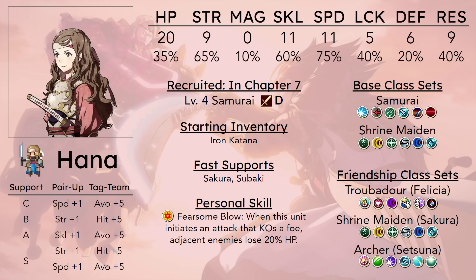Hana is another one of the first units that you get in Birthright, joining at the start of Chapter 7. She is one of the most available units in the entire game, which is normally a pretty good thing, and for her it actually is. Unlike Tsubaki, it is actually pretty easy to train her in the earlier maps because there's a lot of axe and bow guys, and she does get Weapon Triangle advantage over them because she is sword-locked.